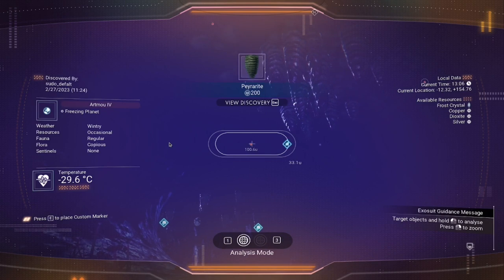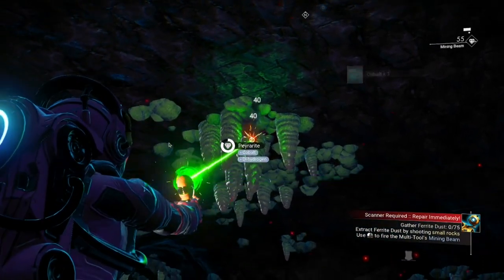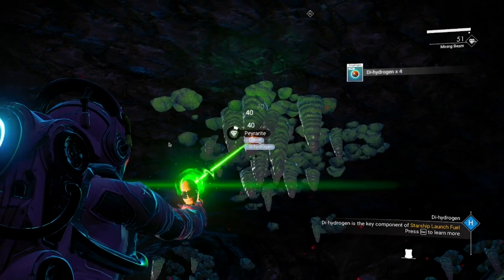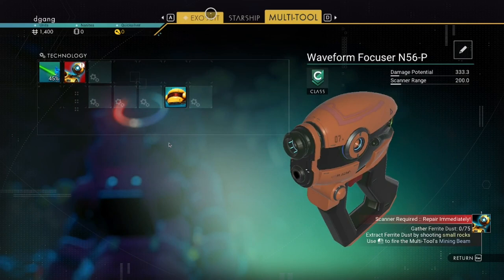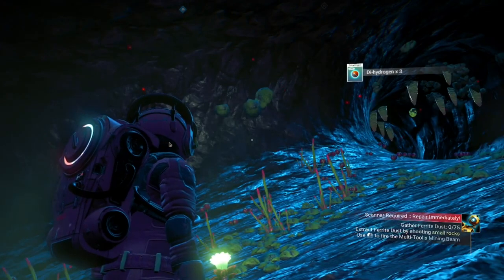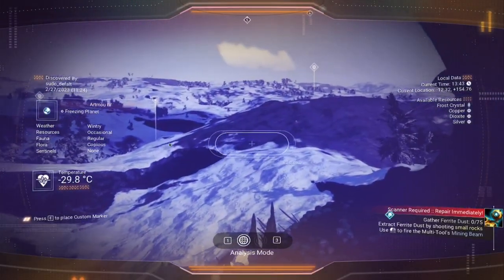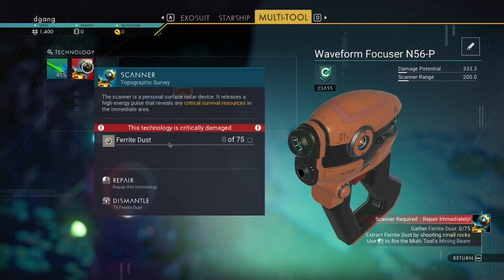The red dots are usually fauna or animals. Dihydrogen can be used to make life support gel and also launch fuel. A couple hundred of those is a good start. We need ferrite — those are usually in rocks. We need 75 ferrite to repair the scanner.